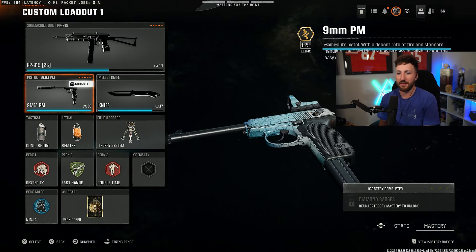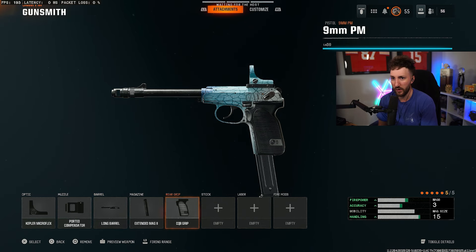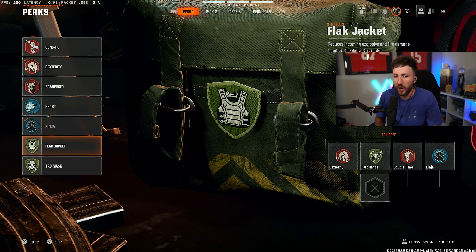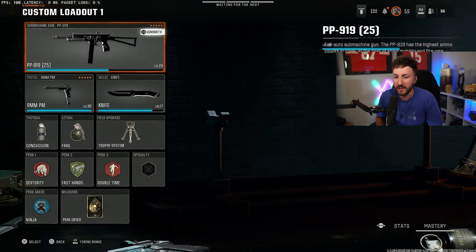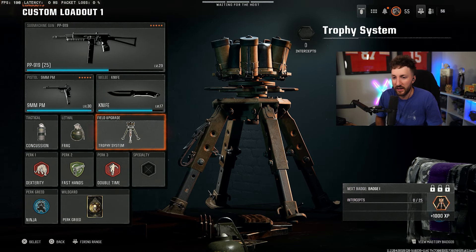As far as the class goes, I have the nine millimeter pistol. You can take that as well if you want — Kepler microflex, suppressor, long barrel, extended mag, and CQC grip. That's actually my pub class, so take off the suppressor and put on the ported muzzle for comp. For tacticals and lethals, I have the concussion and semtex — some people use a frag grenade, really personal preference. I have perk greed selected with dexterity, ninja, fast hands for perk two, and double time for perk three. It's a quicker class I use to get around the map, and I have the trophy system so I can't get tacticals thrown at me.